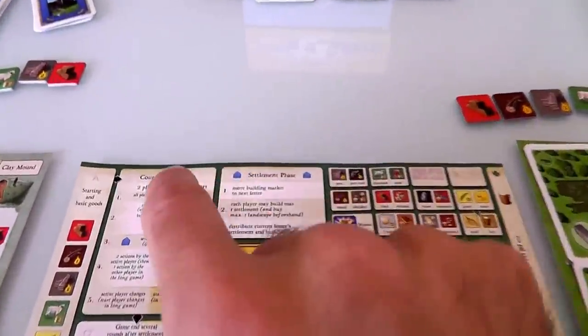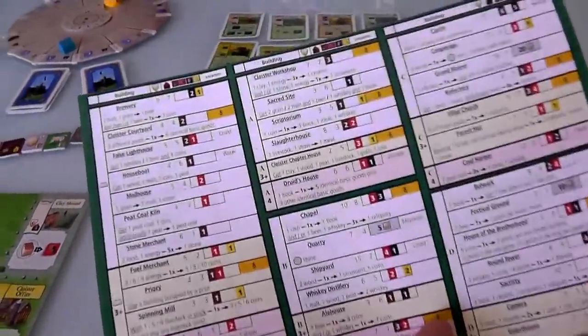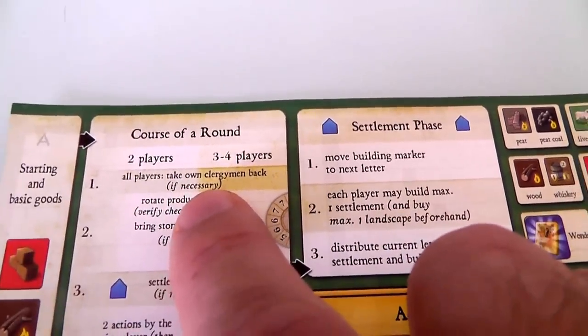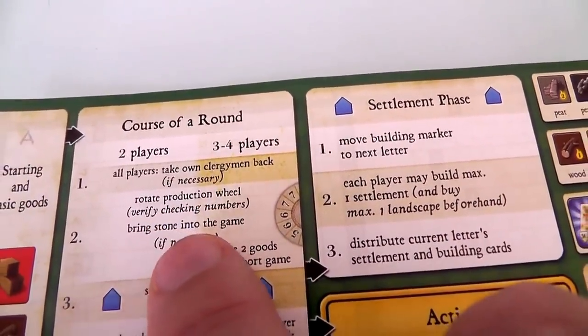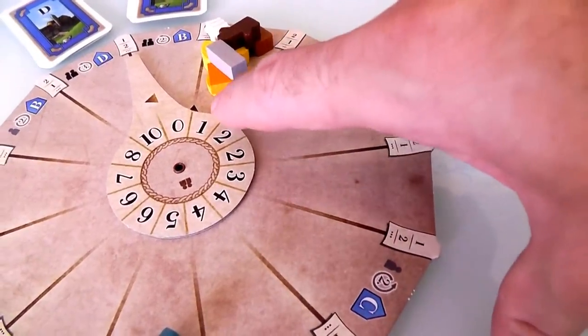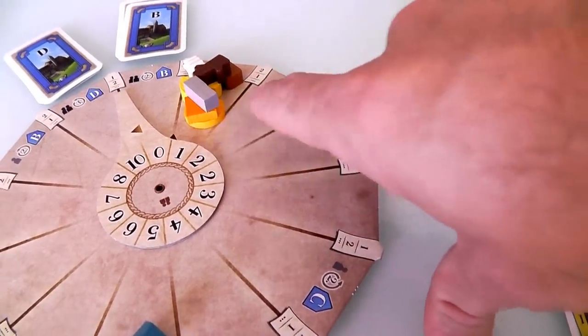The first thing that happens every turn — and everybody can get one of these handy reference sheets that walks you through everything, and on the back is a list of every building that will come into the game and their costs so you can plan ahead. First thing in a two-player game: all players take their clergyman back if necessary. It's the first round so nobody's using clergy, so that gets skipped. Next: rotate the production wheel. Everything in this spoke of the wheel — there's one wood, one coin, one sheep, etc. — is on offer.